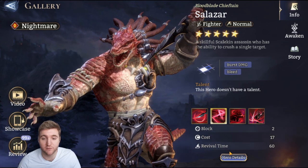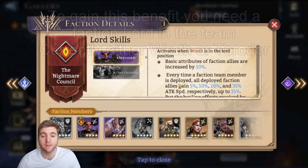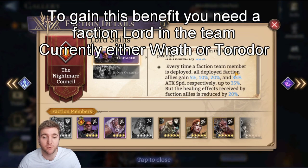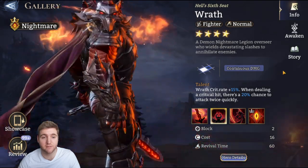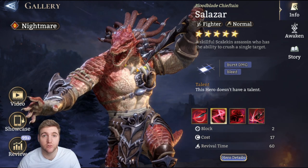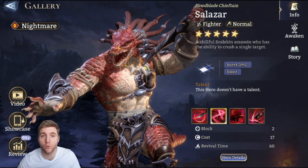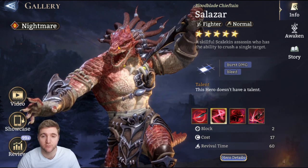Starting with his faction and hero details: he is a Nightmare hero, which means he gains an attack speed bonus based on the number of Nightmare heroes deployed. They have to be placed to get this bonus, but they can be removed and the bonus will be retained overall. One of the best things about being in the Nightmare faction is that it is incredibly accessible early game due to getting RAF as a login reward.